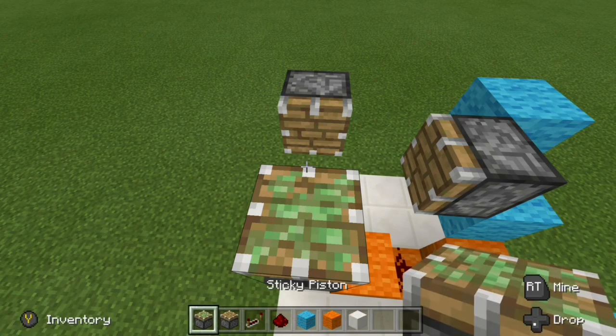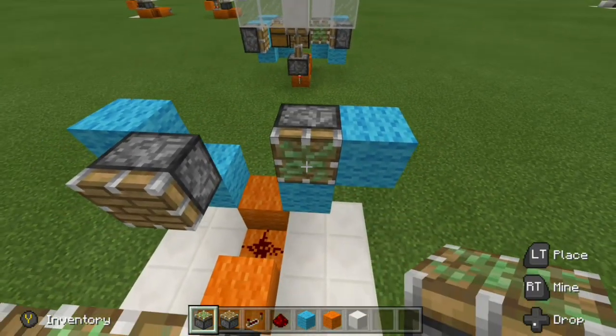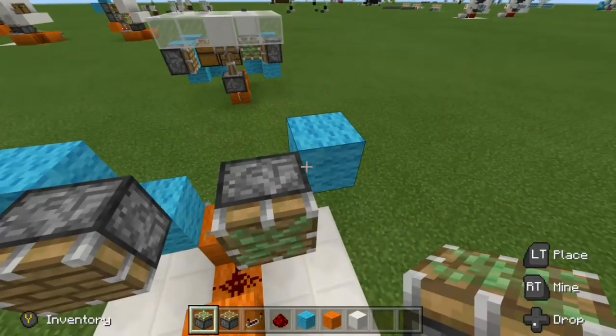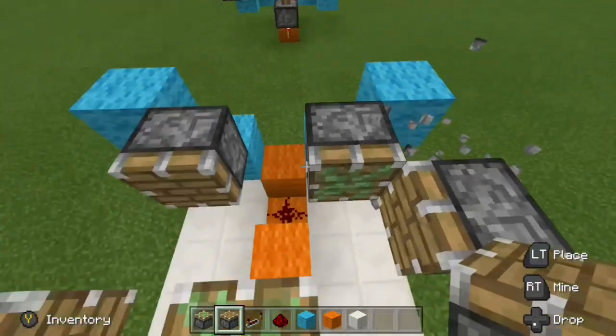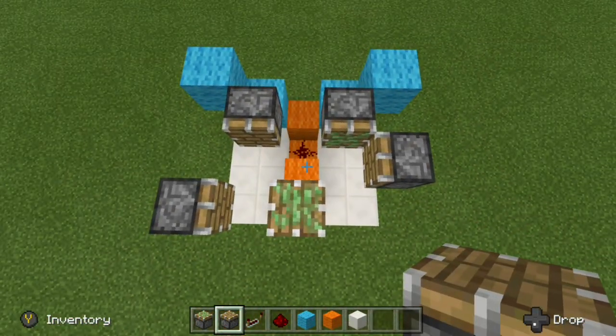Now grab your sticky piston, come back over to the side, place a temporary block, sticky piston facing forward, a temporary block right there, and then get your regular piston and place it right there. And that is how your pistons should be set up.